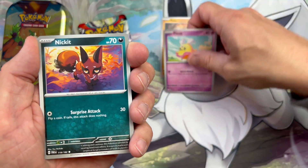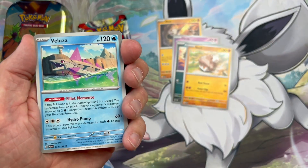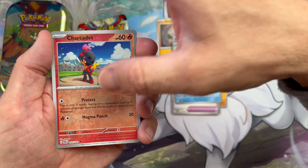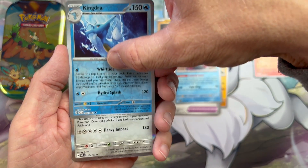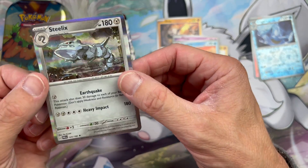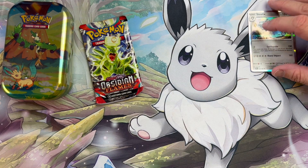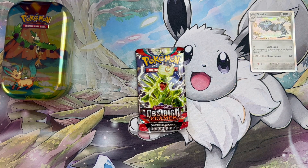We're going to kick things off with Onyx, Flittle, Nickit, Nathalie, Technical Machine Turbo Energize, we've got a reverse Char Cadet, a reverse Kingdra, and the rare — it's just a Steelix Hollow, but it's still a good bit of art. Let's move them off to the other side and do Paradox Rift and Obsidian Flames next to it.